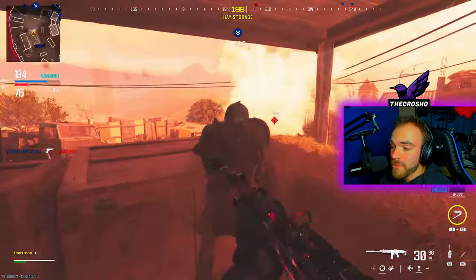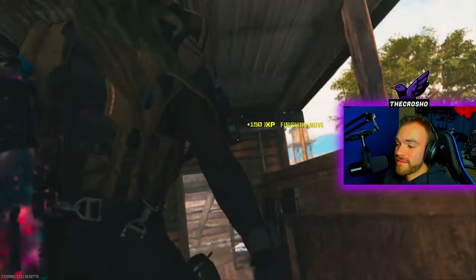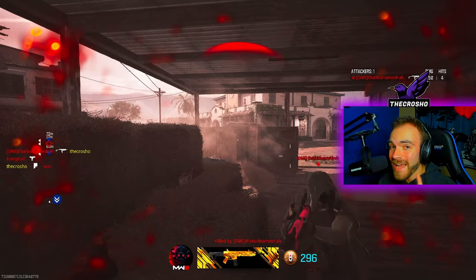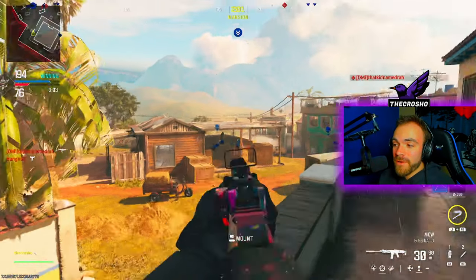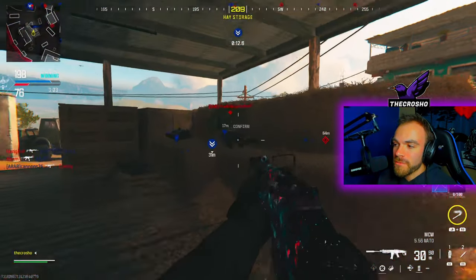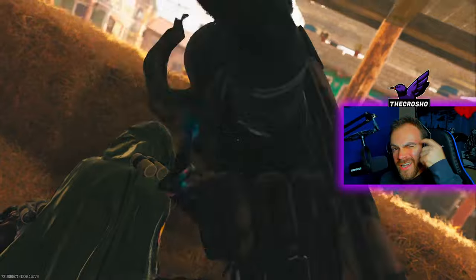When you're playing objective-based game modes, you want to catch the enemies camping around the objective — like this one, this was literally amazing. And then I die after. But then I spawn right behind, and I think like a ninja: get up close to my prey and take advantage and just get another one. So think like a ninja.